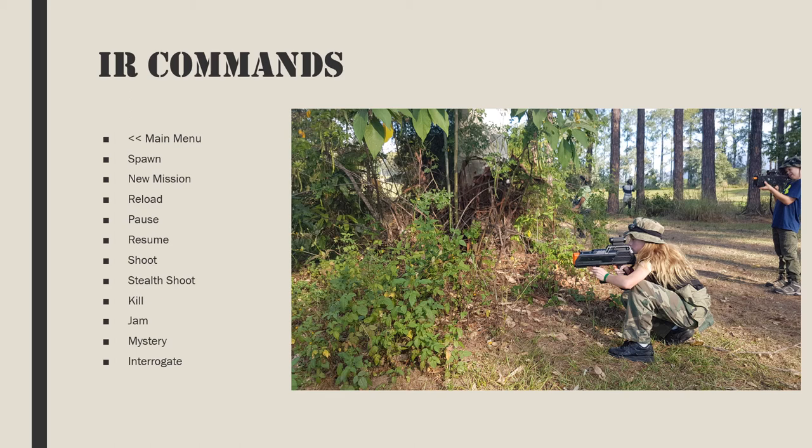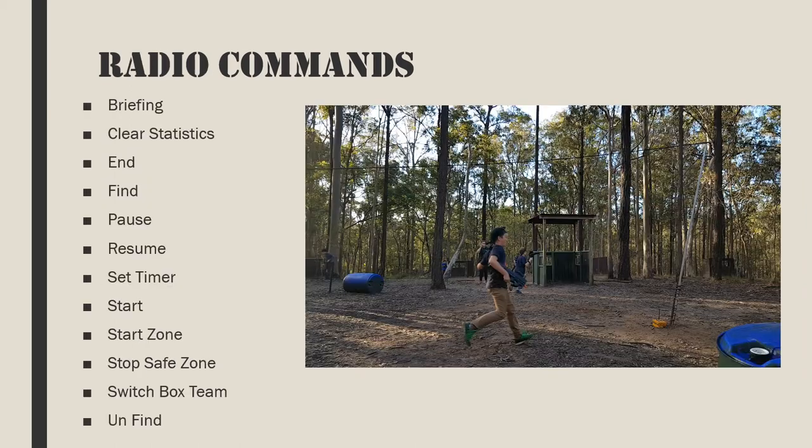Interrogate retrieves information about the target device by targeting the device by infrared. Briefing: prepares all gaming guns for a briefing. Similar to a pause command, all players are put in a paused state however their gaming guns will not make any sound on trigger pull — this ensures an easier briefing. Additionally, it performs the clear stats function and restores gamers to full health. Clear stats: clears all the player stats that have accumulated.